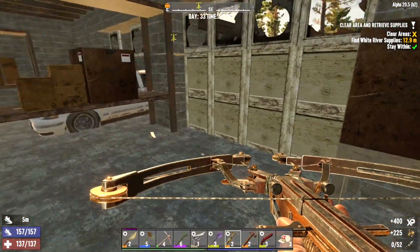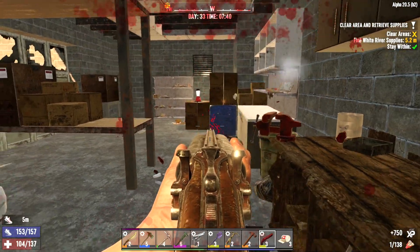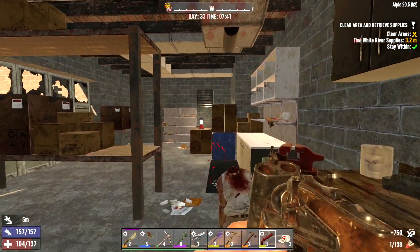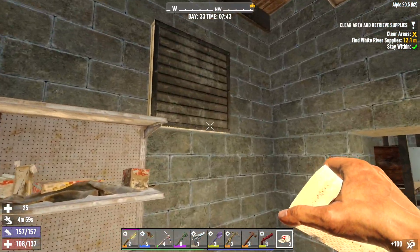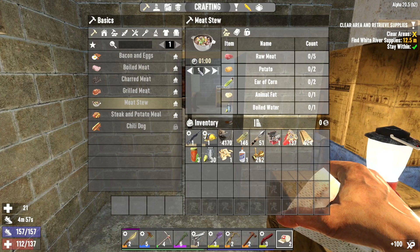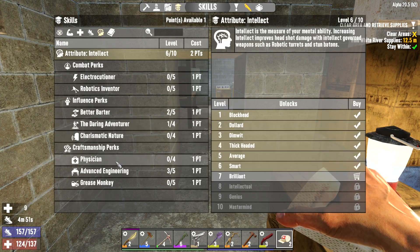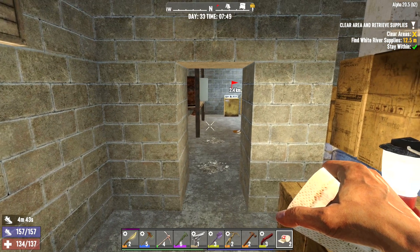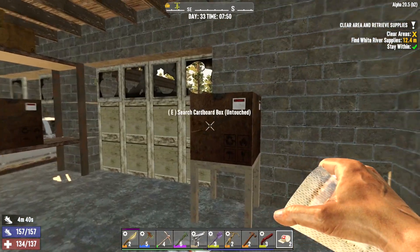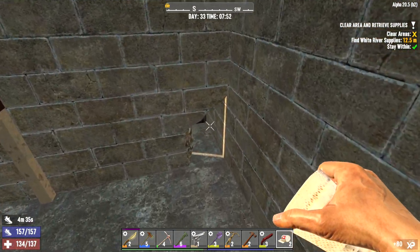Here we go. Oh, you scared the crap out of me. I've got a perk I could spend. I should probably do the physician one so I can make these bandages. Oh no, I did a utility perk last time. We need to do... craft chemistry. That stuff's too useful to pass up. I said we'll have to do two combat perks the next time. I can't help myself. I always pick utility.